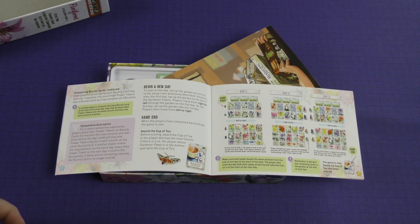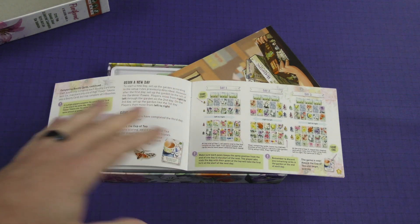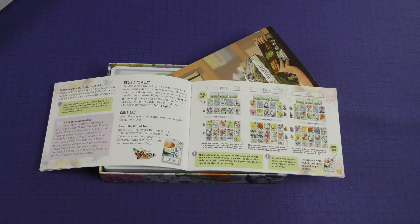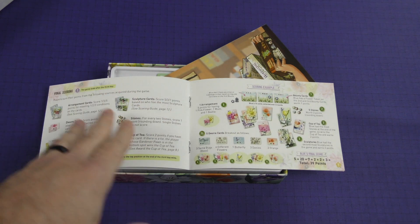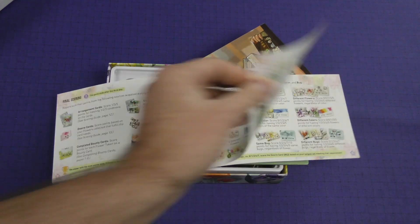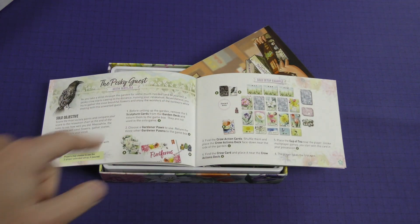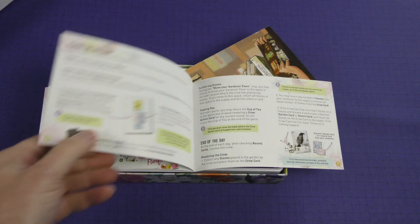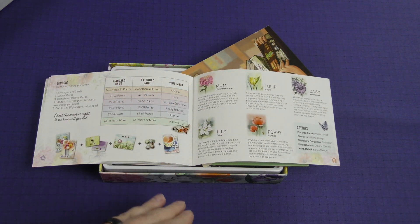There's also a competitive alternative if you want a more competitive experience. The box says it's a relaxing game, so maybe the base game is more relaxing and non-confrontational, but if you want to be more competitive, there's an alternate option for that. They also show more detail about the final scoring, which is always appreciated, along with quite a bit of a scoring example. And then there's the solo variant, called the Pesky Guest, designed by Keith Matejka — he has done the solo modes for many of these games, so it's nice to see the team back together again.